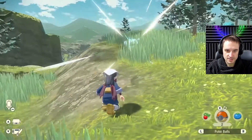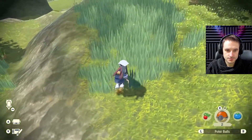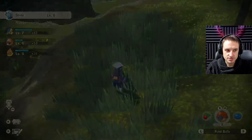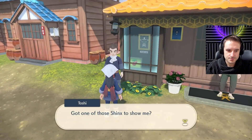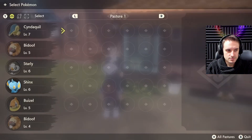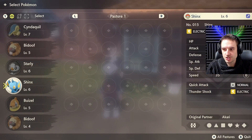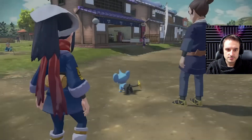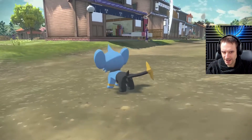Please enjoy this clip of a trainer completing a request. So this guy wants you to show him a Shinx — kind of similar to what we've seen in games already, some random NPCs will ask you to show them a Pokemon to get a reward. You get a lot of experience for catching too. And you can use it from the pasture as well — so that's a quality of life thing. If you had a full party, it goes to your pasture, and you can just straight up pick it from your pasture by the looks of it.